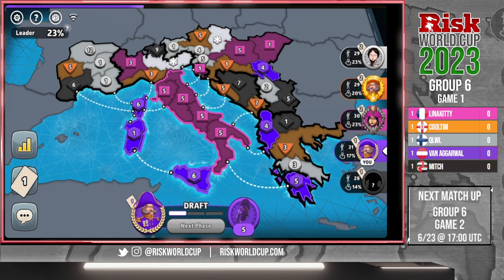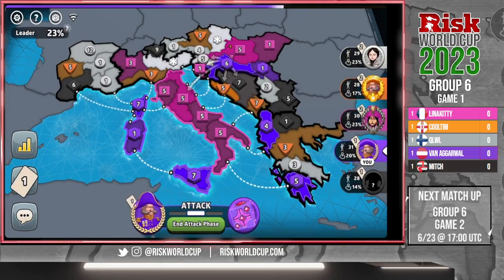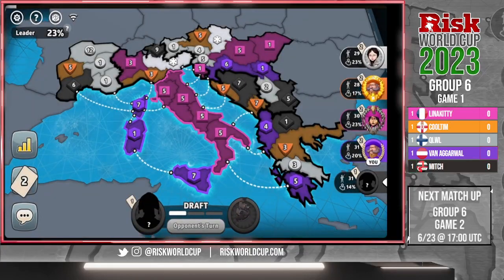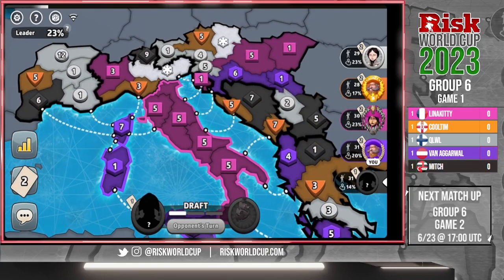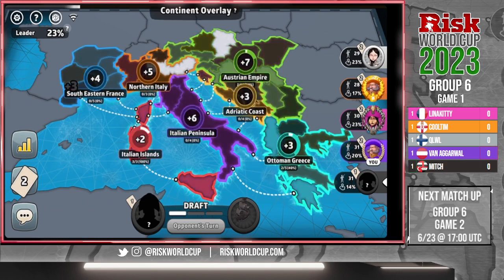Van is in a tough spot — he's going to be next to Lena. He's got an early bonus but it's only a plus two, while she's getting a plus six. Van works on the exterior on the right side of the board, which is what you kind of have to do when you're stuck in the Italian Islands — you can get blocked off from the rest of the board very easily. So far only Van and Lena have bonuses.